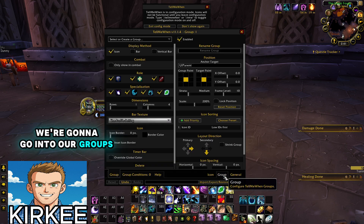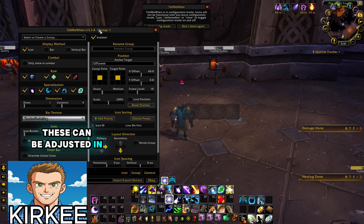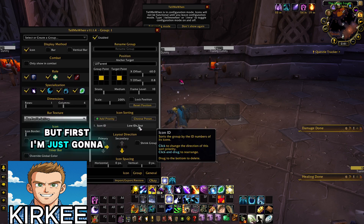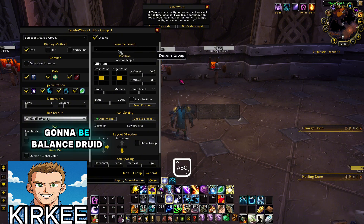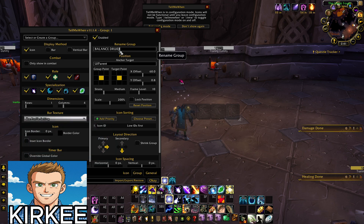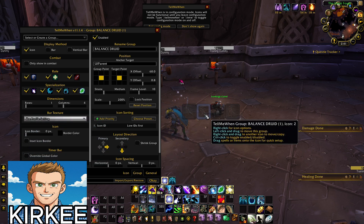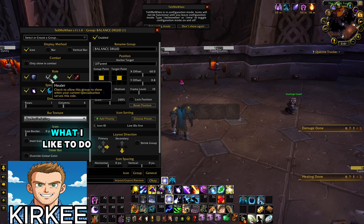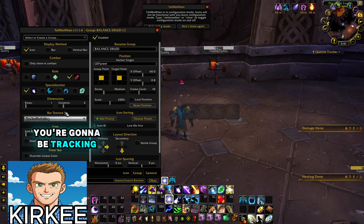Now that we have our profile set up, we're going to go into our Groups. Your groups are these right here and can be adjusted in multiple ways. First I'm going to show how to track dots, buffs, and trinkets, and then how to move groups around and change rows and columns. Create a group and rename it — this is going to be 'Balance Druid'. Now just uncheck each role and each spec that you're not using, since you'll be tracking different things for different specs.